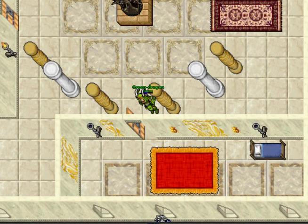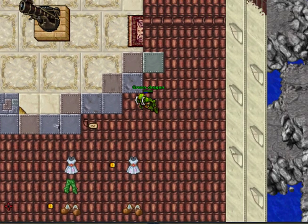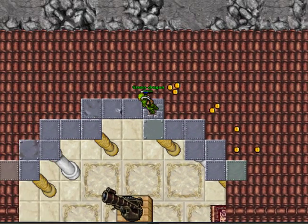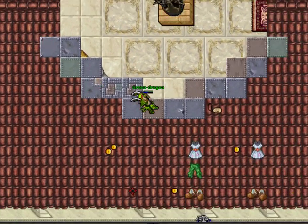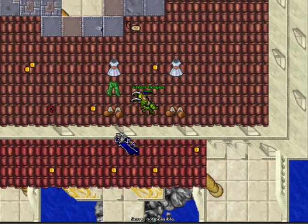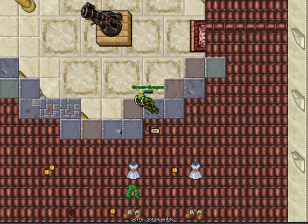Currently you can still get onto the roof of this house, which is not supposed to be possible. And it's not a protection zone either. So you could, in theory, just train here or mana sit completely safe, since you can't enter this place from outside. I hope that it'll be fixed before the actual update.